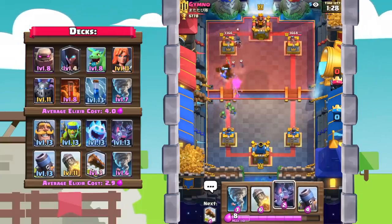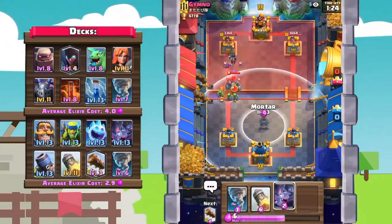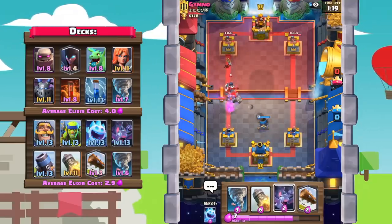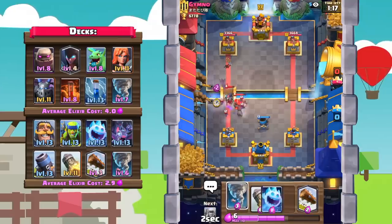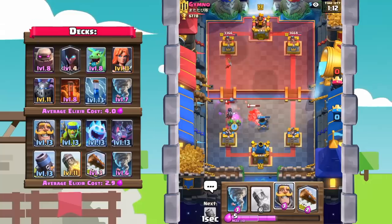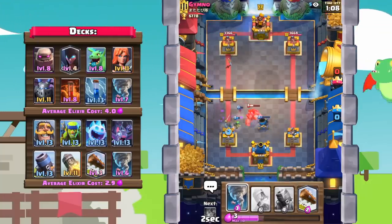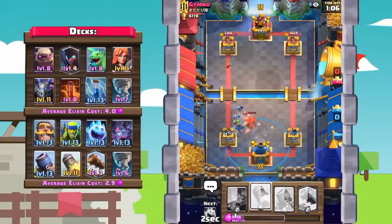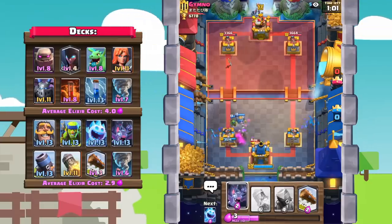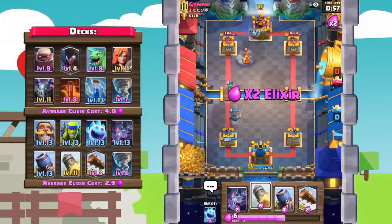If he has a pump and we rocketed the night witch, we'd have been screwed. He's going right in with the golem at the bridge — really aggressive. Let's go bats, ice spirit... oh no, ice spirit was placed really badly. Spear goblins, knight — that knight wasn't really needed, but we're getting a nice king's tower activation right there, taking almost zero damage. The knight was kind of an over-commitment, but we still defended really well.